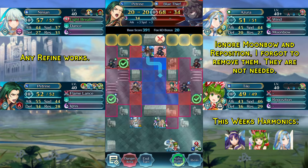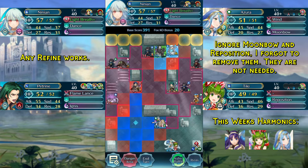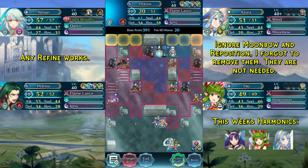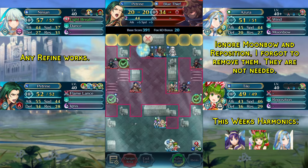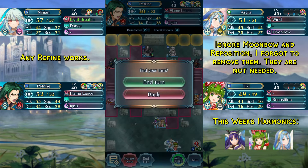Now we will attack this blue thief, but we need to make sure to attack him from the left. Now we can jump to our Petrine, dance her, and she will kill this blue thief. We end our turn yet again.